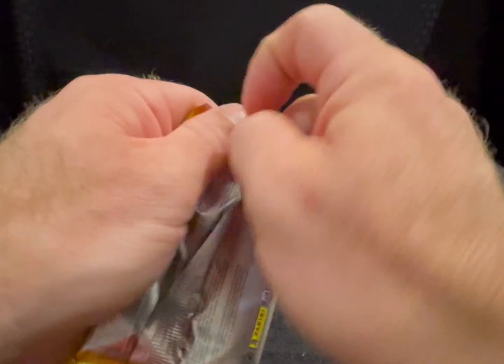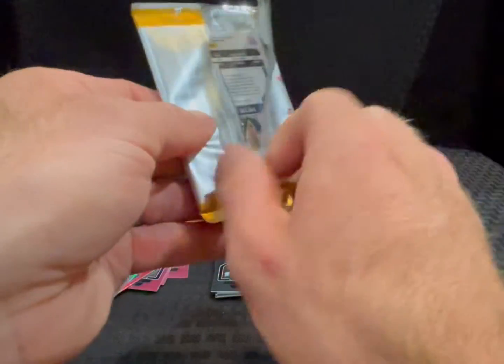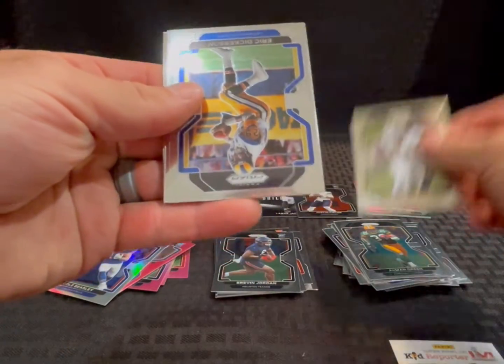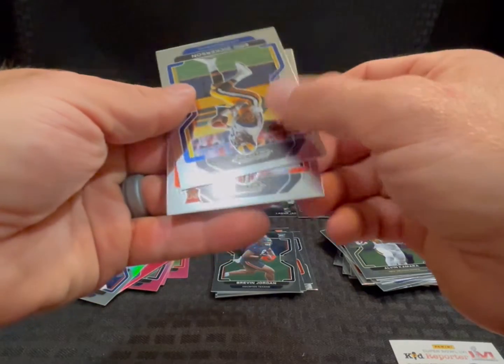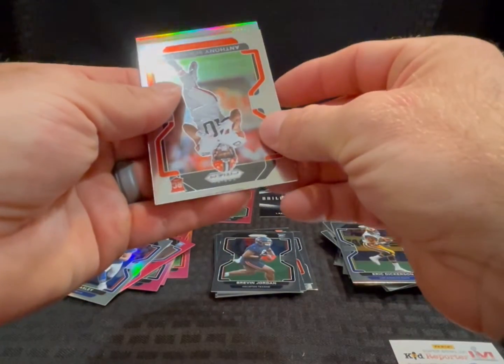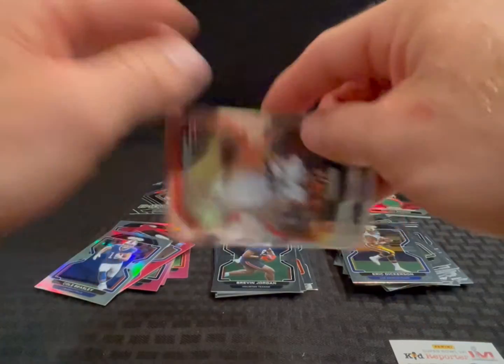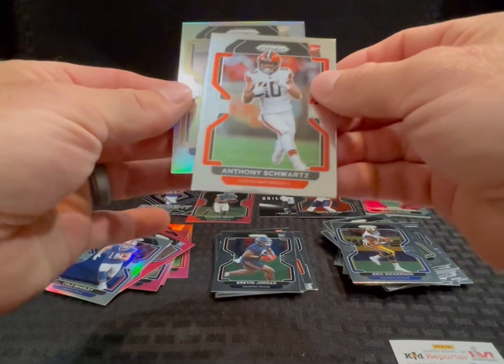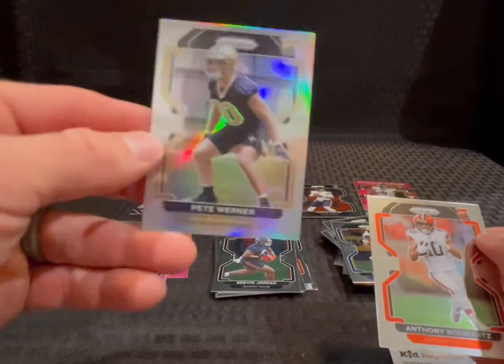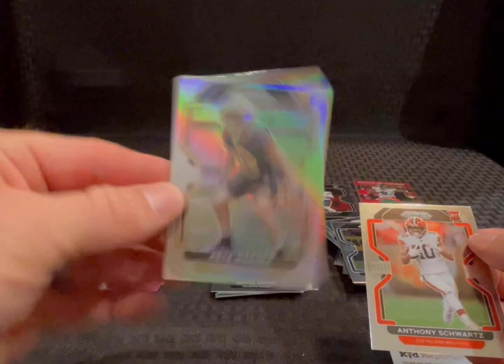Still waiting on a big quarterback hit parallel. Alvin Kamara, Eric Dickerson, Cleveland Browns rookie Anthony Schwartz, and a silver New Orleans rookie Pete Warner. Man, just can't get a rookie quarterback parallel.